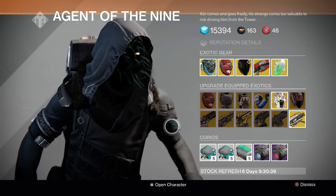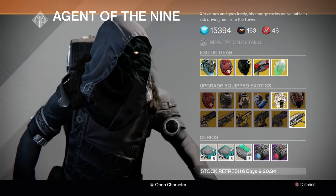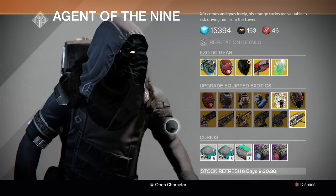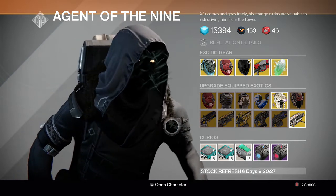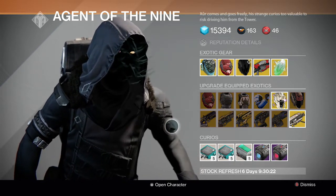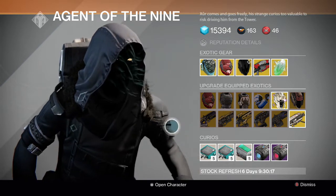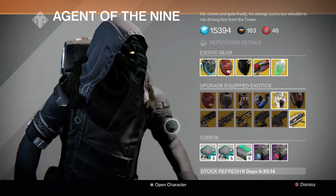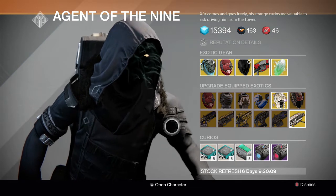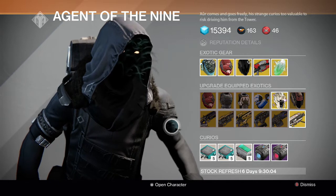A lot of this stuff is going to help us prepare for hard mode when it drops on Wednesday. That's why Xur is selling all helmets — I believe it is easier to get to level 32 with an exotic helmet since the helmet is more rare to get in normal mode of Crota's End. Helmets help you get to level 32 easier, and we need to be 32 since the raid is level 33 for hard mode.